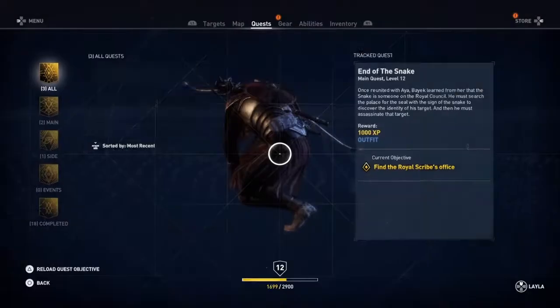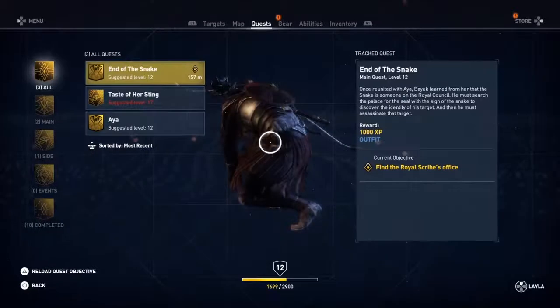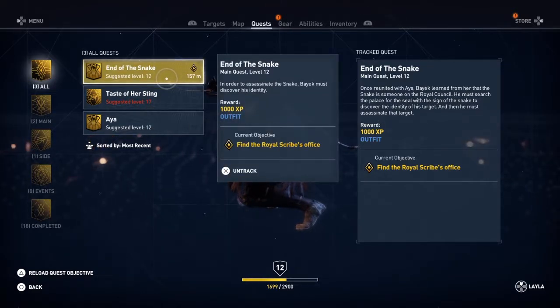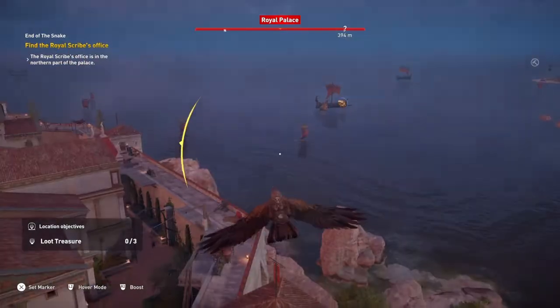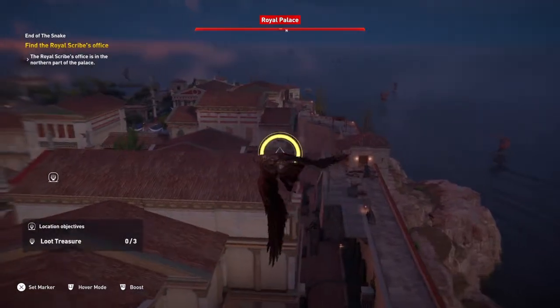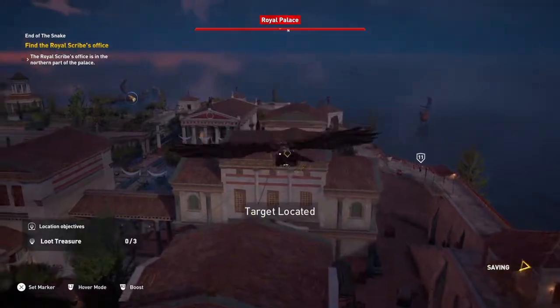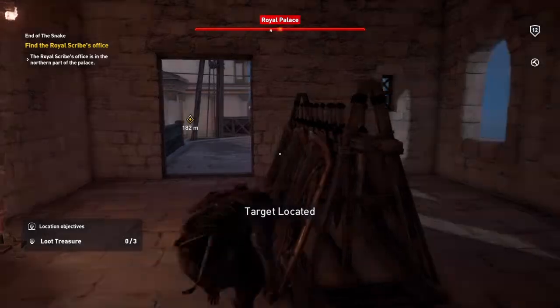So, as things stand on this actual quest — the end of the snake. The idea is we've got to find a royal scribe's office. In order to assassinate a snake, Bayek must discover his identity. If you hold R2 down, Senu will fly a bit quicker. Target has been located and it just happens to be a bloody mile away.